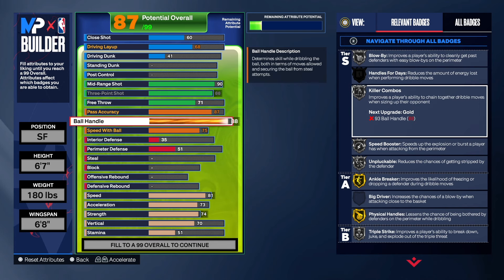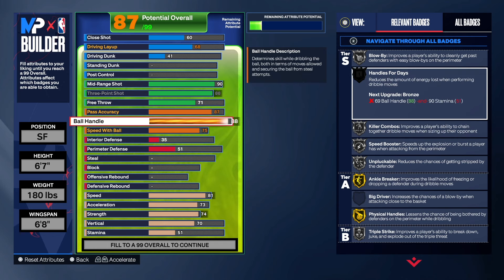Unplugables is on silver — you still might get plugged. Killer Combos is on silver, and that's for my people that like to dribble a lot. You can do it with this build. And we do have Handle for Days so you won't run out of energy — it reduces the amount of energy lost when performing dribble moves. With that 88 ball handle, Handle for Days will help you out.